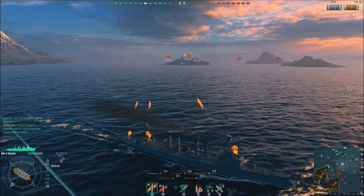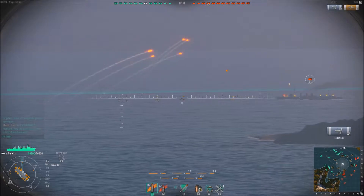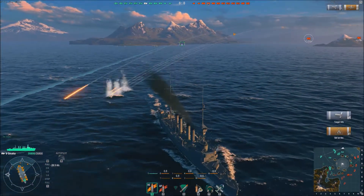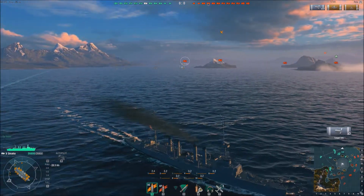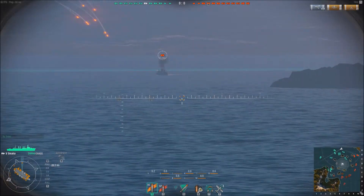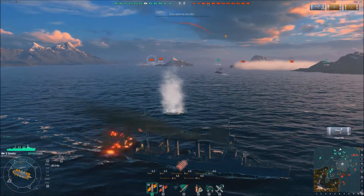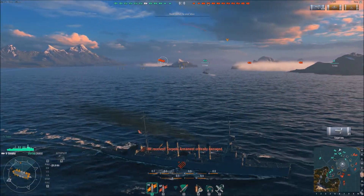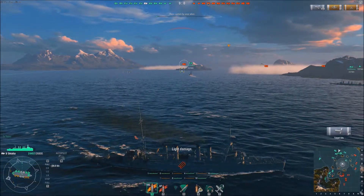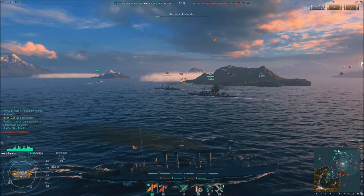My usual style — I went charging right up the flank, was the first team member to spot the enemy on that flank, then turned around and ran back to my allies after getting some light damage onto the enemy with minimum damage to me. I like to open up that way — I get about 15 shells, a couple of fires, normally just make them use their repairs. Then it's like a skirmish before the main battle begins. I can't survive out there on my own so I definitely need to pull back.